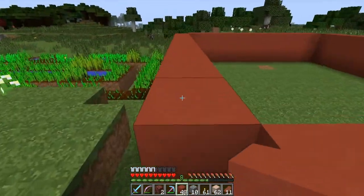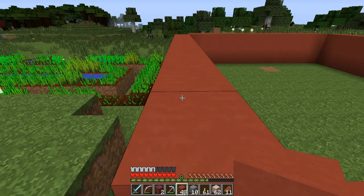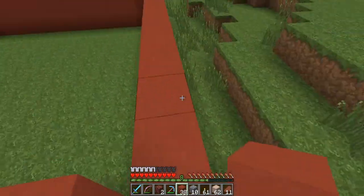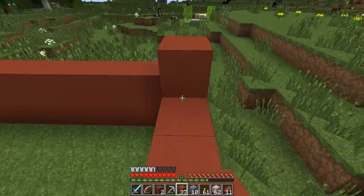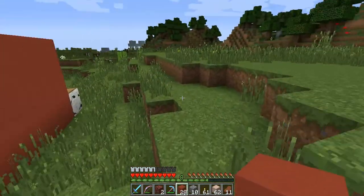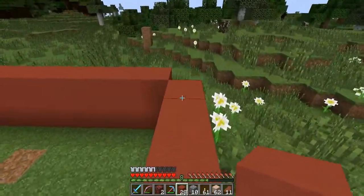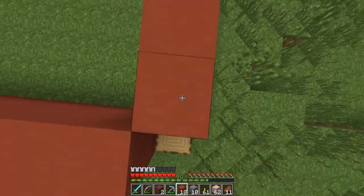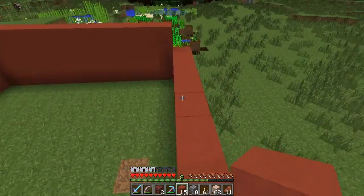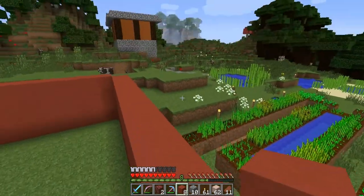We've got the white for the roof, and I need to find my birch. I don't know where the birch is — I lost the birch. We shall find the birch! There's probably a more efficient way to do this, I just don't know what that is right now. We only need this to be three high for the time being. We're going to do a birch roof on this bad boy.